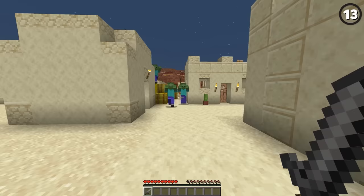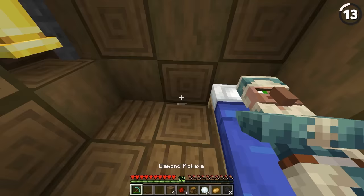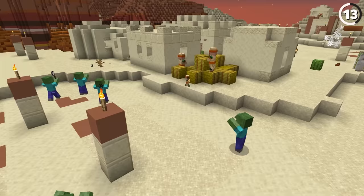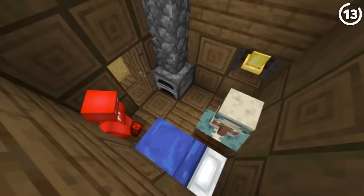If your village ever gets stormed by zombies at night, install this and they'll be safe until the morning. With just an observer or a pressure plate coming off our bed, we make it so that when we wake up a bell will ring, warning the other villagers to stay inside while the zombies are burning out there. This is a lot better than the alternative of having your villagers open up the door only to get killed by a zombie on its last legs.